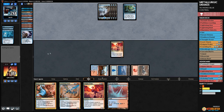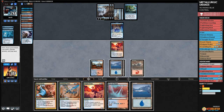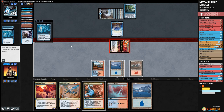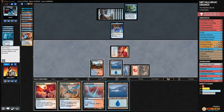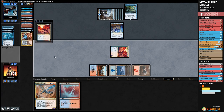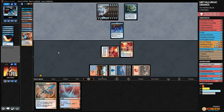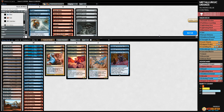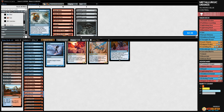We cut Maximize Velocity, Stubborn Denial, one Metallurgic Summonings. Opponent may have Rest in Peace, but Enigma Drake is still okay even with graveyard wrecked. Game two — Faithless Looting on turn one, discard Lightning Axe and Shivan Reef, then Thought Scour. Opponent plays Arid Mesa into Sacred Foundry, Plains into Thalia. We run Cascade Bluffs, Enigma Drake. Opponent plays Mountain — Rest in Peace! Not ideal.